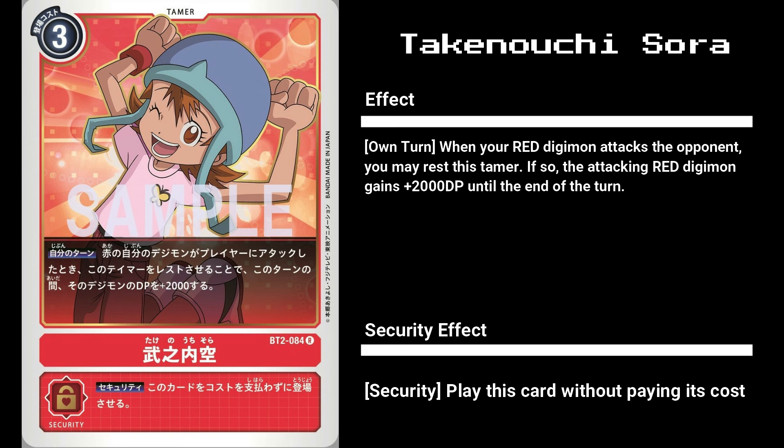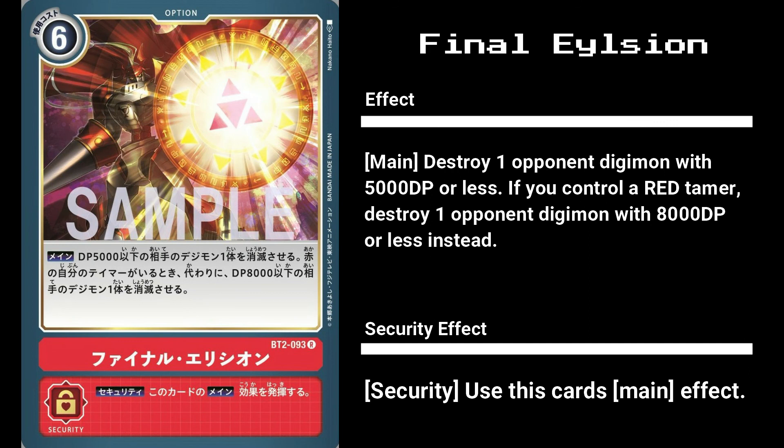Our final red card for today is the 6 cost option card, Final Elysian, or Shield of the Just in the west. It has the effect of destroying an opponent Digimon with 5000 DP or less, or 8000 DP or less if you have a red tamer in play. Without a red tamer, this card is a bit underwhelming for its cost. As for 2 more memory, Gaia Force will destroy any one Digimon. But with a tamer, 8000 DP will destroy almost all level 5 and lower Digimon, and for only 6 memory, that's not too bad.